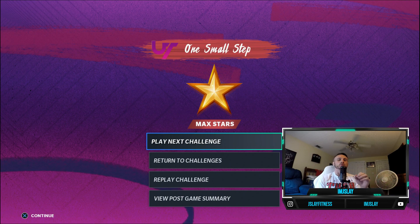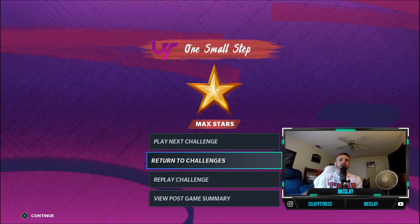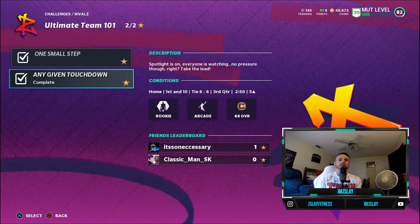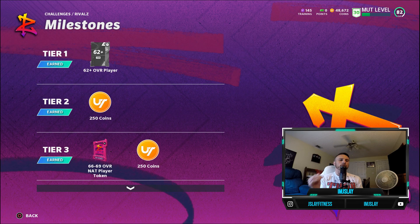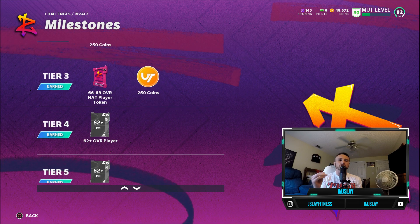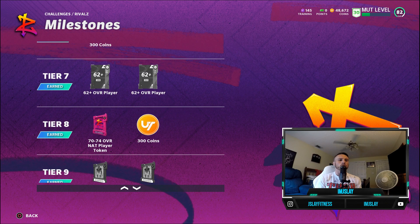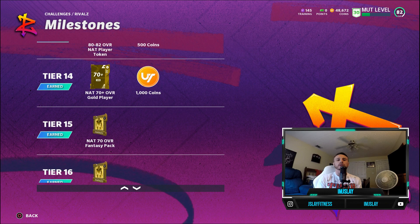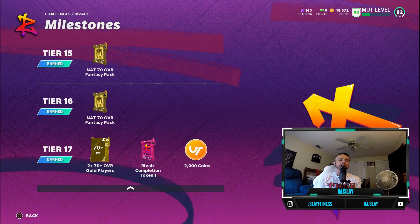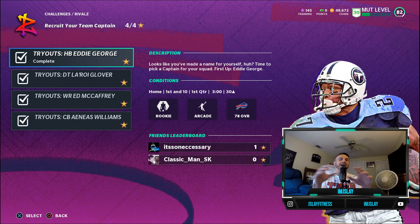You really want to go for the max amount of stars because the more stars you accumulate, you're going to get more rewards for these particular solos. For the rivals solos, the stars you get can unlock different things: 62 overall players, 1,000 coins, 300 coins, NAT 70 overall players, 400 coins. Not a whole lot individually, but added up over the course of the entire solo, you're going to get a lot of value from it.